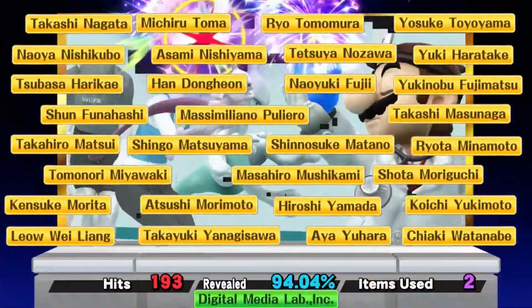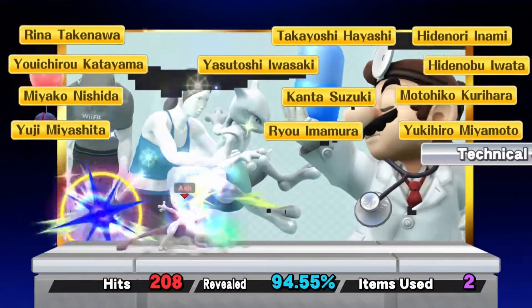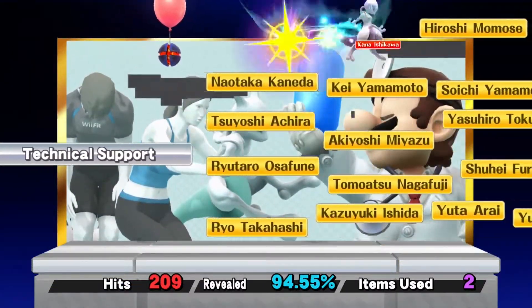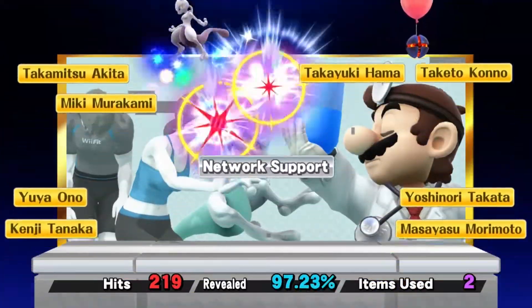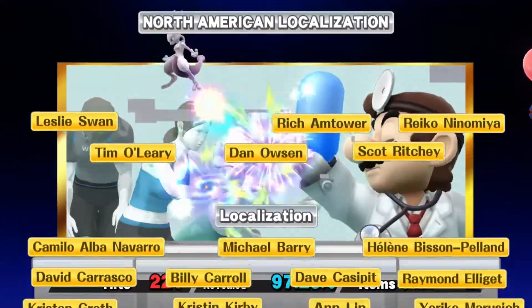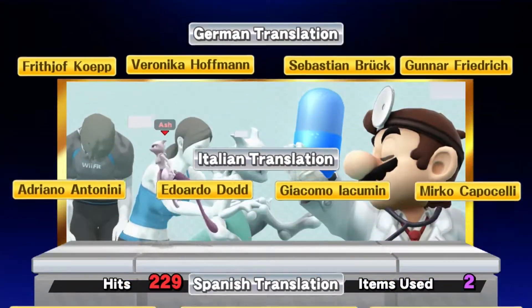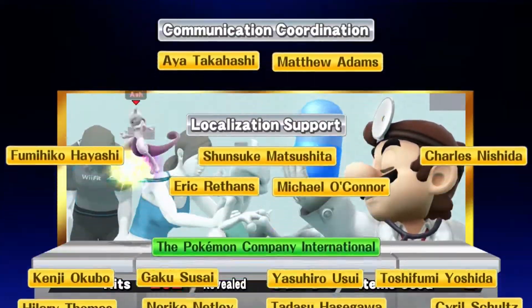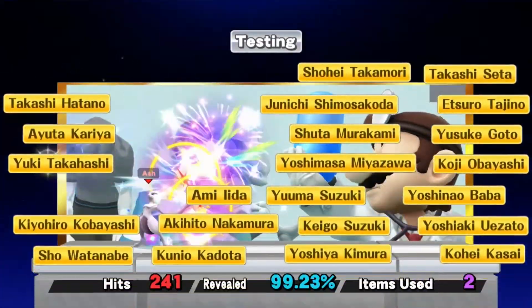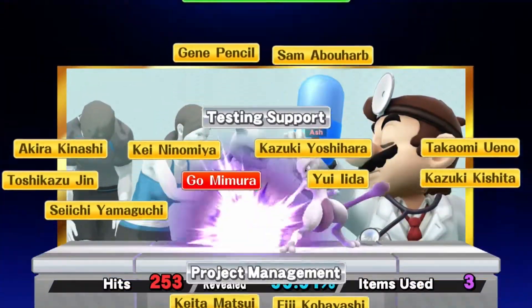If it has the option to select custom moves, then I imagine he does have custom moves. I'm kind of hoping he does, because I've actually only got three custom moves left to unlock — that's one for Ike and two for Bowser Jr. I don't like unlocking custom moves because they take forever and it's incredibly tedious.